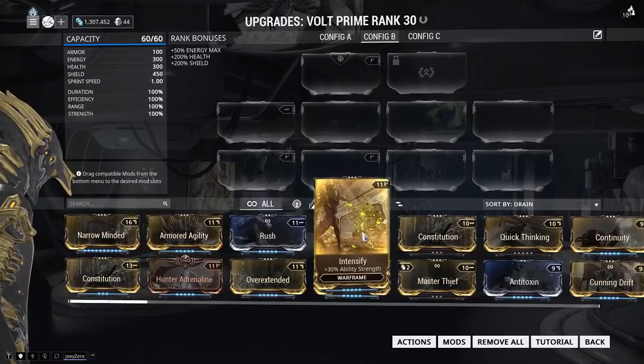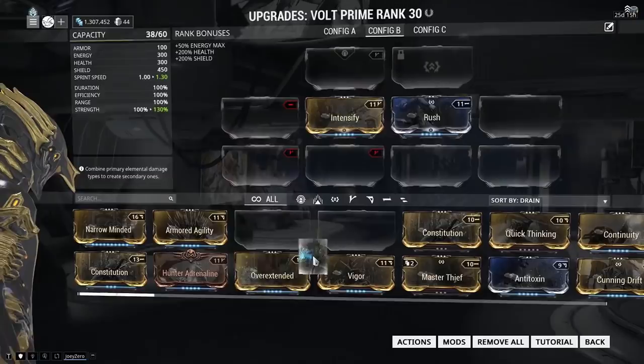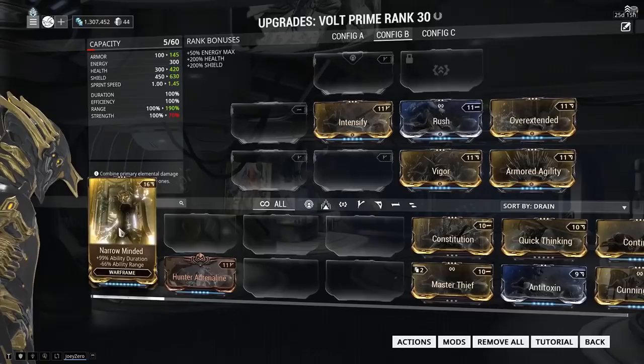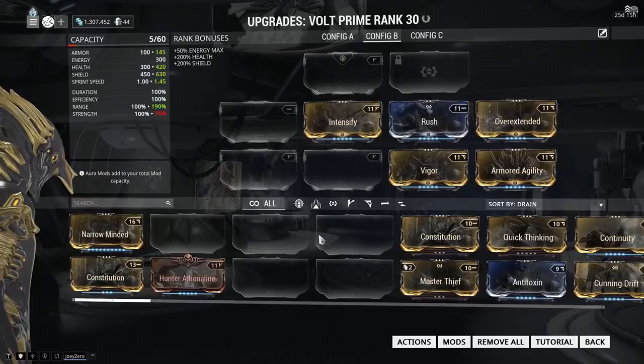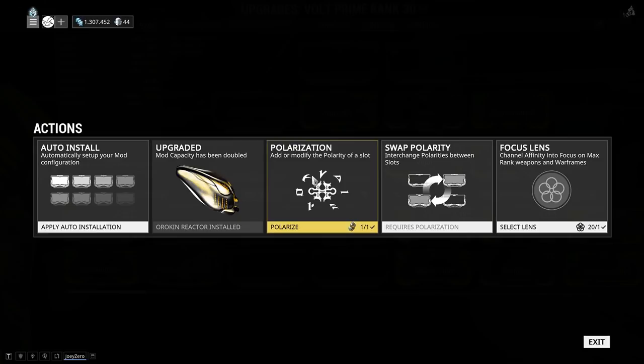So I can put this in — let's just put some in. Now however you realize there's still a point where you do not have enough capacity to increase it further. So what you do is implement something called Formas. If you go under Actions and then Polarization, you use a Forma and can implement polarities into your slots.